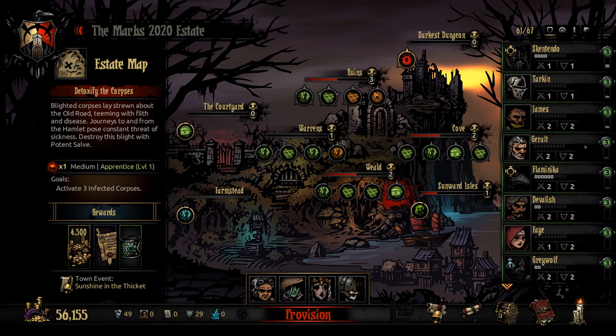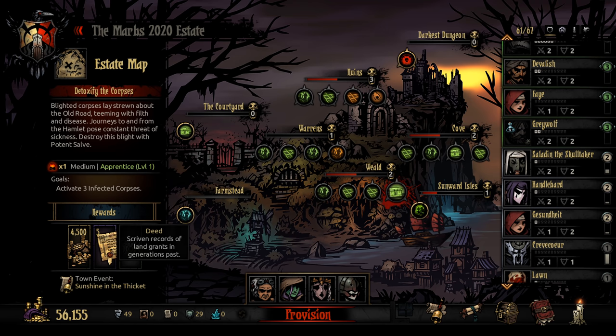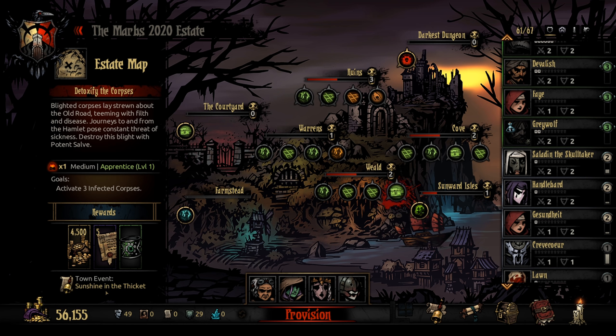Most of my level 3 characters right now are old classes. We'll be doing the Weald, because I need deeds, and we can get 5 deeds from this. There's also a nice leper item here which I could definitely use. We'll get the Sunshine in the Thicket event, which gives more damage and more experience for the next run in the Weald.